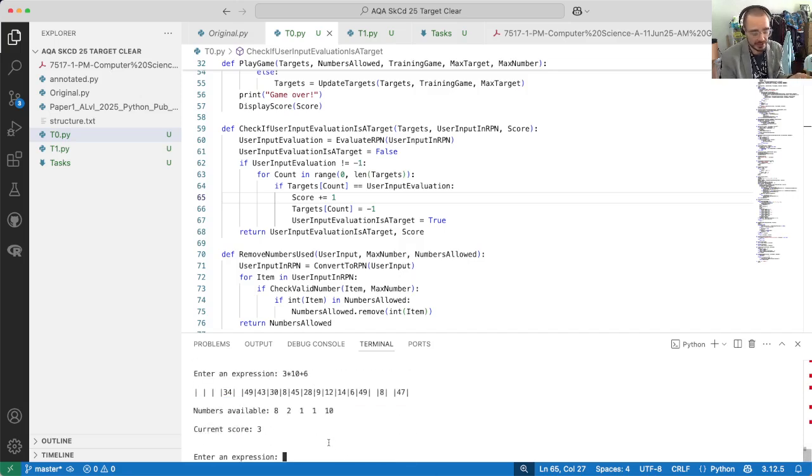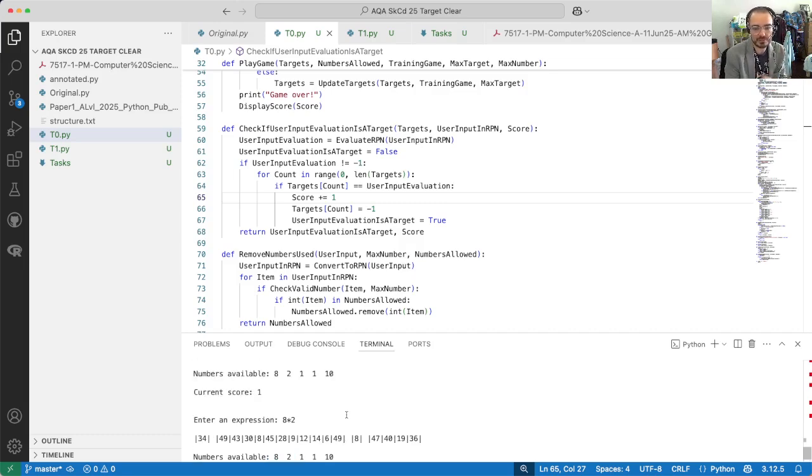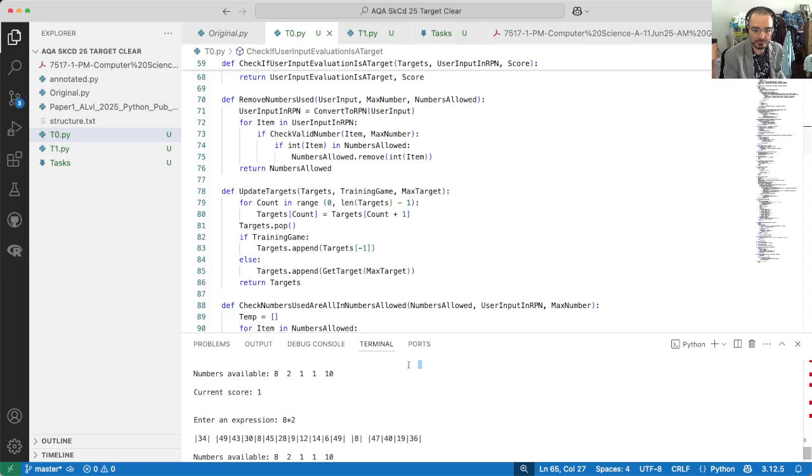Now let's test the ways to get it wrong. First: four times six with spaces — invalid expression, minus one. Second: using a valid expression like four times six but it doesn't contain the allowed numbers — also minus one. And finally: eight times two times two — valid expression, numbers are in the allowed numbers, but it's not a target, so I get minus one as well. I think we've successfully fixed the bug.